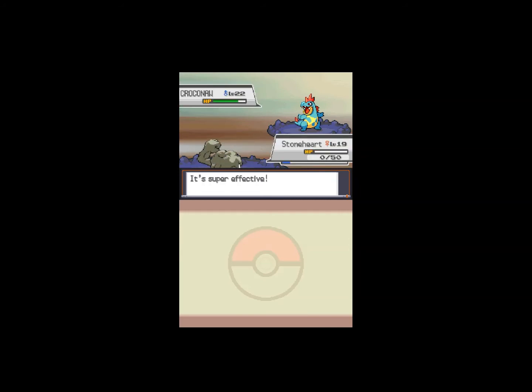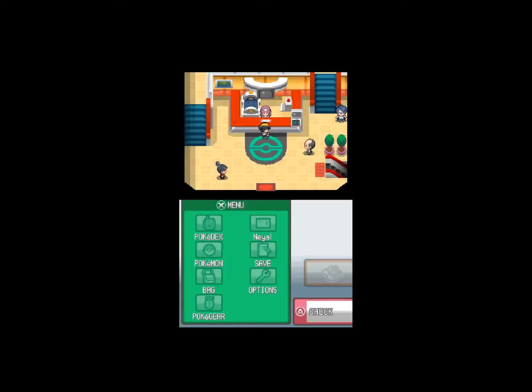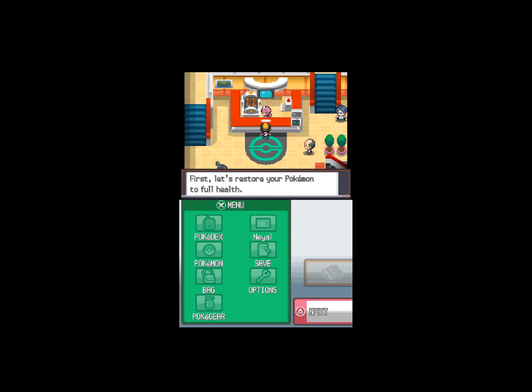I suddenly need to train my Pokémon a bit more again. I'm out of usable Pokémon. I'm not fighting with another weakling ever again. I don't have time to waste like that. I blacked out. Good thing my rival still has a taunt left for me. Let's restore the health of each of your Pokémon. Thank you.